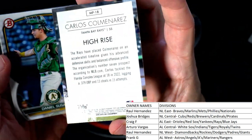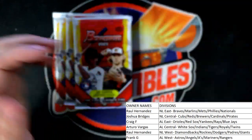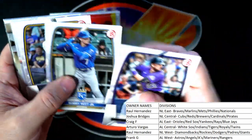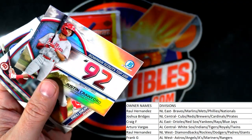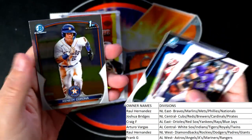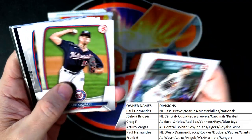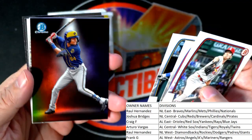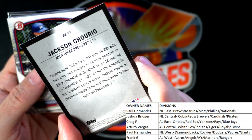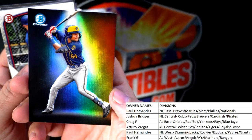Coleman Moneraz, non-numbered, Tampa Bay Rays — American League East — going out to Craig. Four packs left — pulled a nice auto out of here earlier for Arturo. Number 92 — National League East — Raul, coming out to you. There's our Spotlight — love these so much — Jack Centuria, Milwaukee Brewers, going out to NL Central Joshua B. These are one per box, man — Spotlight cards are pretty.